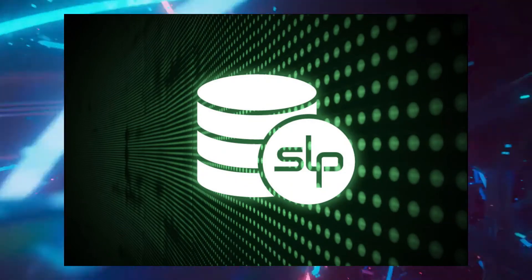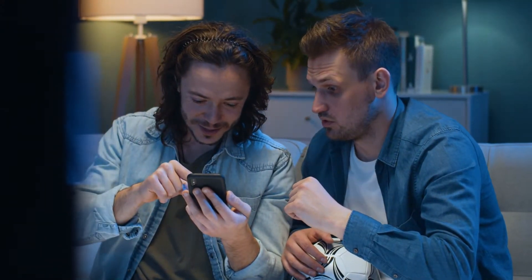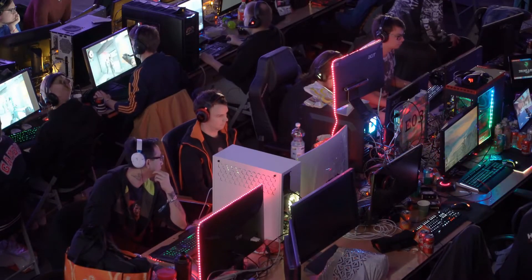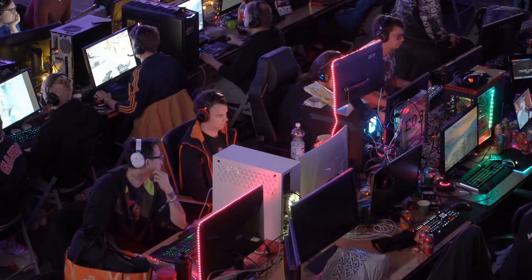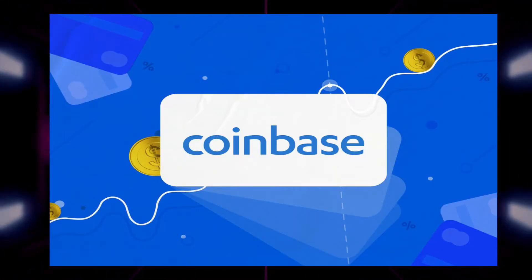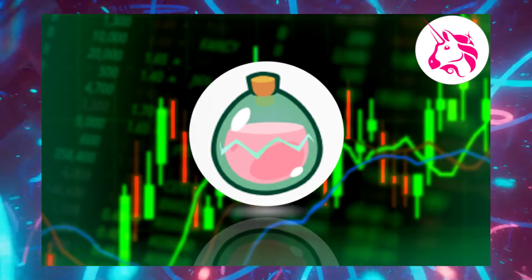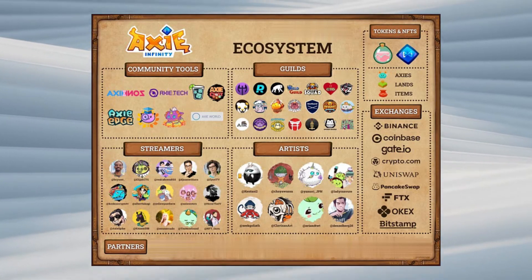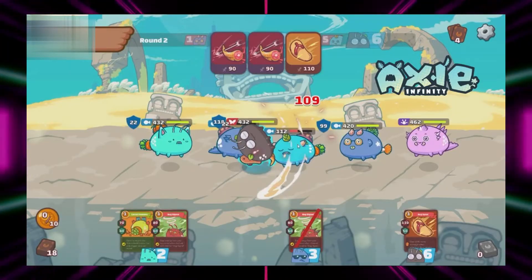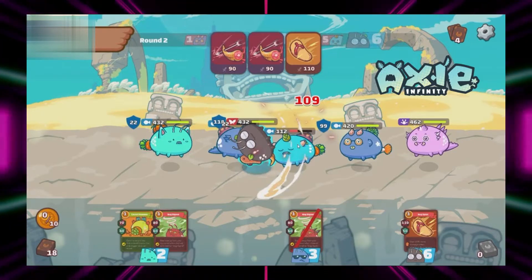The second cryptocurrency is Small Love Potion (SLP). It is awarded to players for investing energy in the game. You can win some for beating a rival's Axie or for finishing in-game missions. The more you play, the more SLP you can pile up. While SLP isn't currently accessible on Coinbase, you can trade it on DEXs like Uniswap or SushiSwap. The Axie Infinity ecosystem includes its remarkable governance token: AXS is used to take part in key governance votes and will give holders a say in how assets in the Axie community treasury are spent.